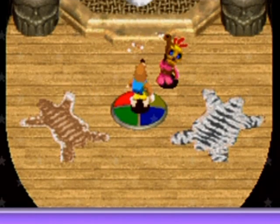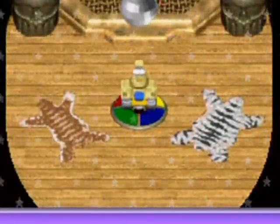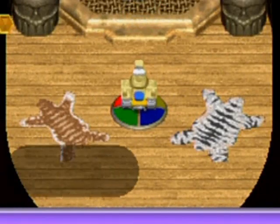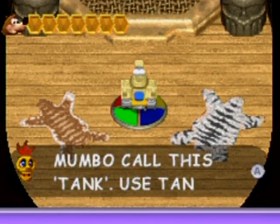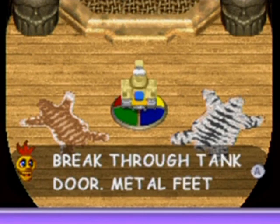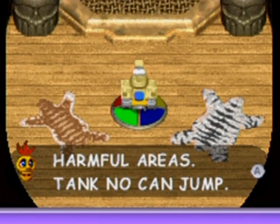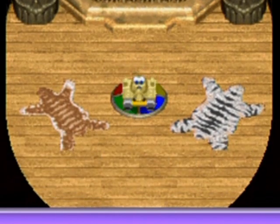It is a tank! A tank, of all things. You can't jump as a tank, but you can shoot with the B button. It's kind of like the octopus in the way that you can shoot with it, but since you can't jump, it's not quite. And if you go in the water, it's a one-hit kill.